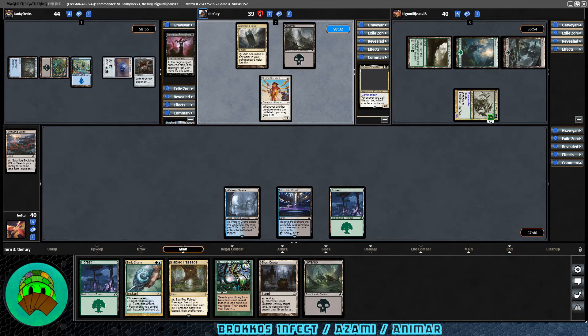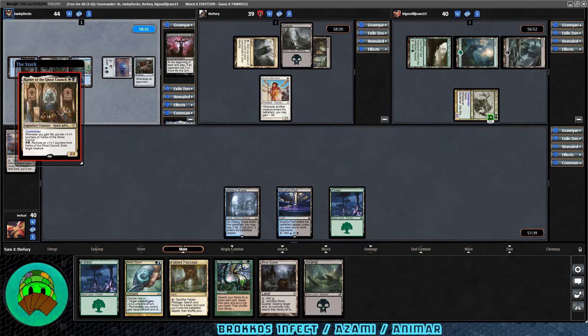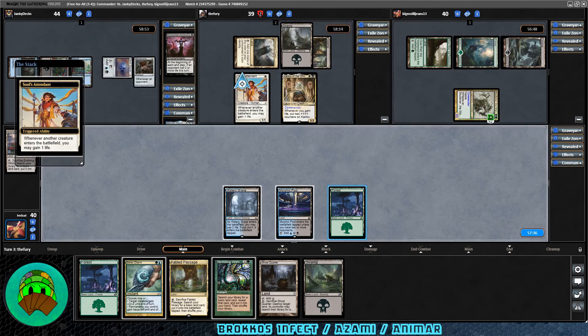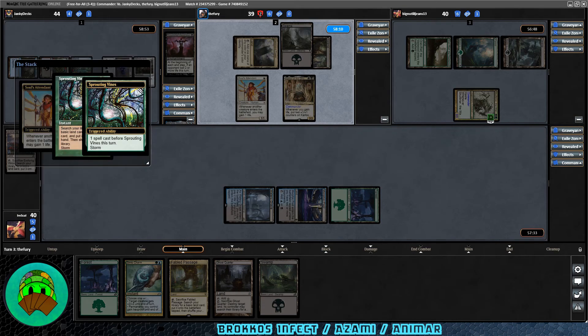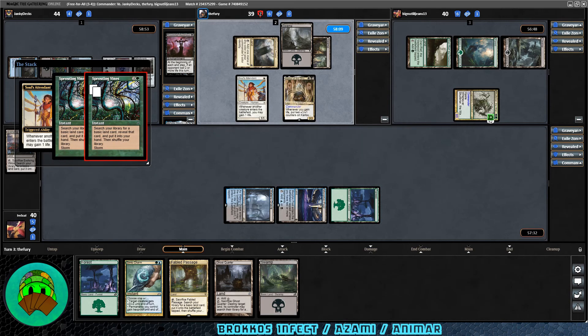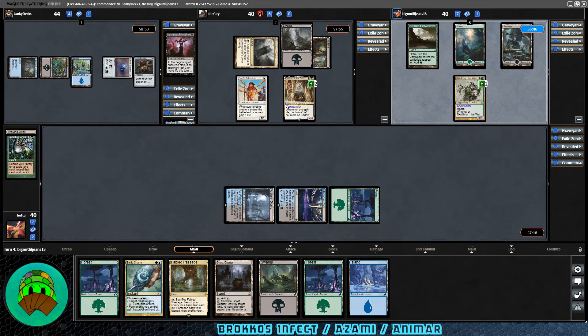Karlov of the Ghost Council hits play for that player after a Swamp drop. Soul's Attendant triggers, and Karlov gets 2 counters. Let's play our Sprouting Vines now — we get a Storm trigger, so we get another copy, and we'll get 2 lands from our deck. Let's get a Forest and an Island. That's it for Karlov. Over to Skullbriar — we have two very aggressive 2-drop generals, a combo-tastic 6-drop, and us just playing weak Infect over here.